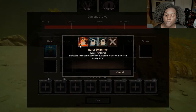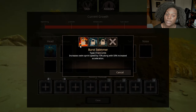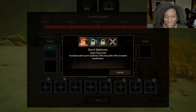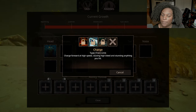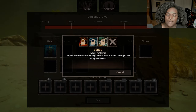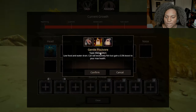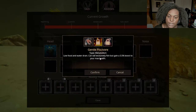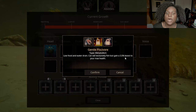We have two slots for front limb. Burst Swimmer increases swim sprint speed by 10% along with 50% increased acceleration — that's very good; I will always take more speed. Then Charge: charge forward at high speed causing high damage and stunning anything you hit — very good and very much in line with what we know about this mod. And then Lunge: a quick dart forward at high speed that ends in a bite causing heavy damage and recoil — basically the same thing as charge, we'll see.